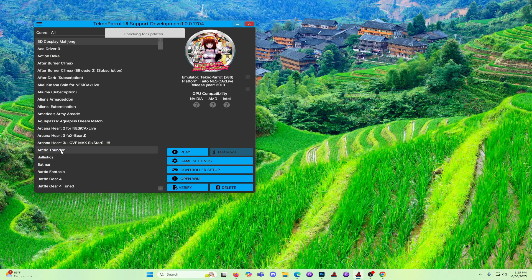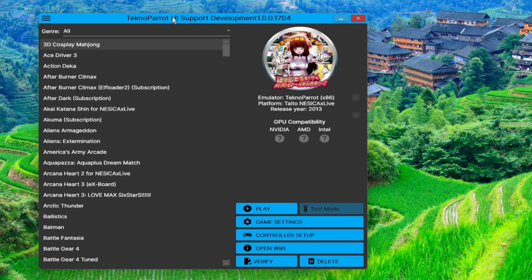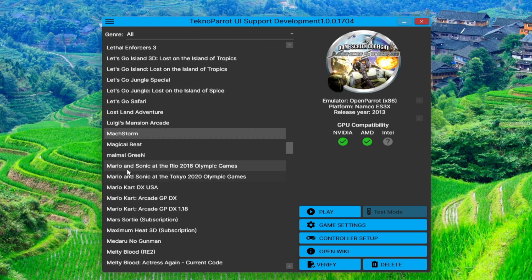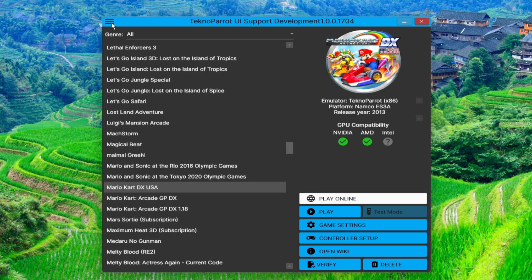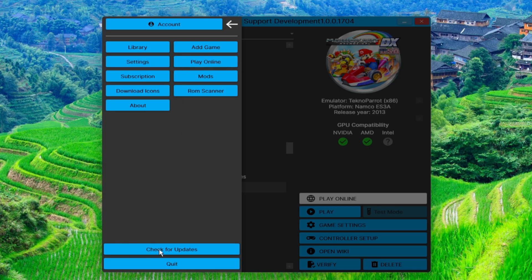Let's boot Techno Parrot. At the main list, scroll down to Mario Kart GP. You can press the letter M on the keyboard to immediately jump to the first title that starts with the letter M. Make sure you have an updated list. To do that, click on the three-dash line on the upper left-most corner, then click Check for Updates or Install Updates if it is available.